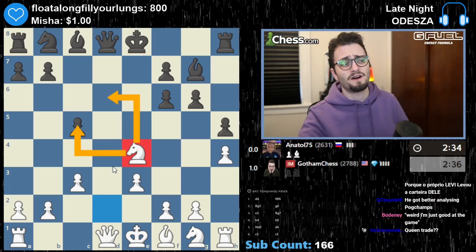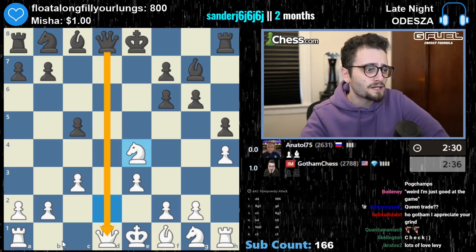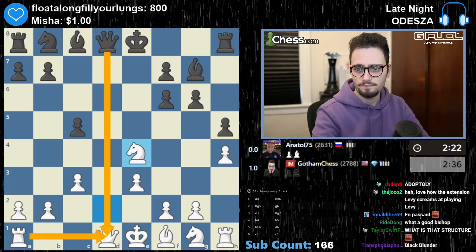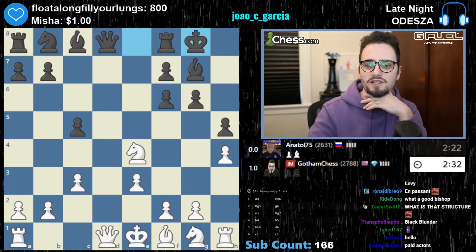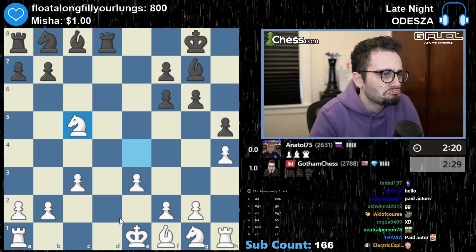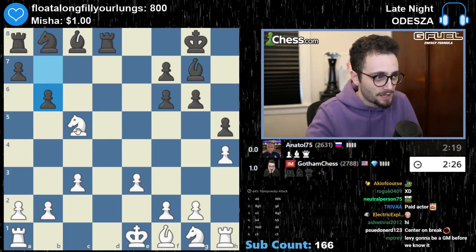How about knight e4? I'm just threatening knight d6 and knight c5 — this is really bad. And now if queen takes, rook takes. So I just get this huge lead in development. Okay, so the opponent is just castling and giving me a pawn. However, for the cost of that pawn, they probably get back the lead in development. So now my opponent's going to attack my knight.